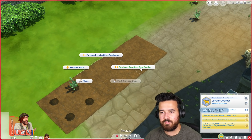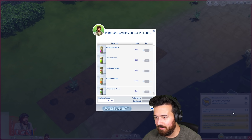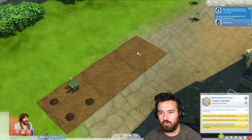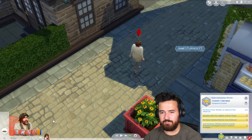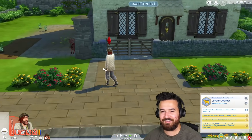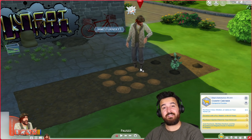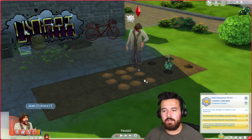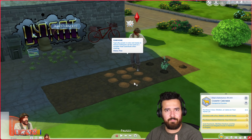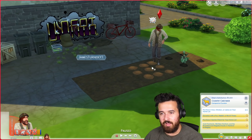And then if we go purchase oversized crops — seeds, aubergine and pumpkin — because apparently we needed that. So we get those two and we can now plant oversized crop aubergine and pumpkin. This is a cool thing — it actually starts out as nine, but later on as it starts growing, it can go down to four plants, two plants, or one plant. One plant is the biggest size, four is the smallest, so you get small, medium and large depending.